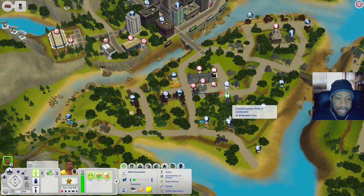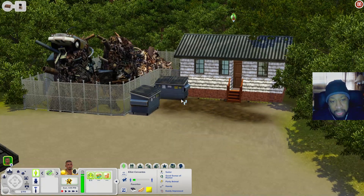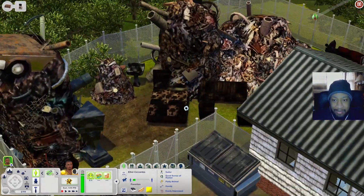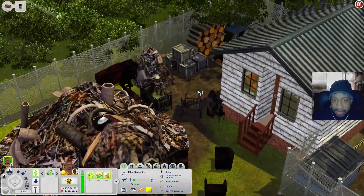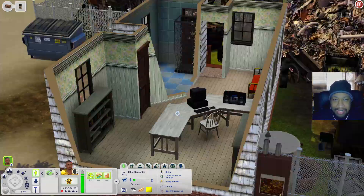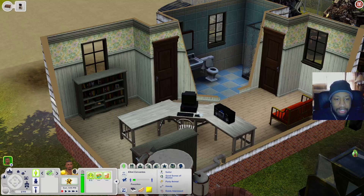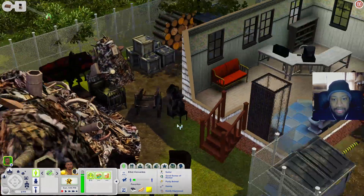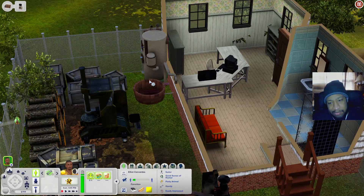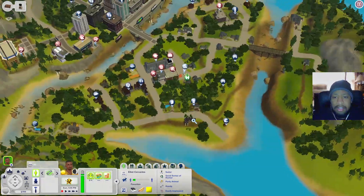Now let's check out the Construction Peach Junkyard. It looks pretty cool - there are dumpsters and a yard where you can come and collect scrap. You can salvage a bed, sink, couch, chairs, and more. Inside the building you have a bathroom, office desk, stereo, computer, bookshelves, and a seating area. Out back you also have a nectar machine, though it's kind of tucked in the corner.